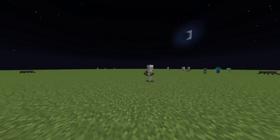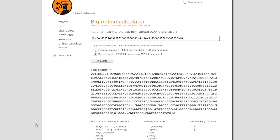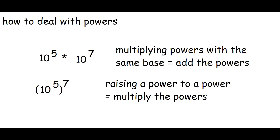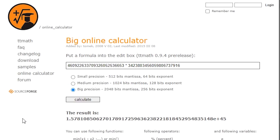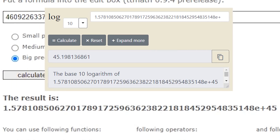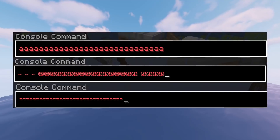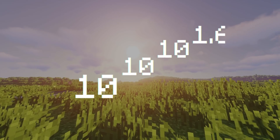Now we take the number of possible entity configurations and possible Minecraft block configurations and raise the block configurations to the power of entity configurations. According to the rule of powers, raising a power to a power means you just multiply the exponents. So doing that, the final exponent we get is 1.58 quattuordecillion, or 10 to the power of 45.2 — the kind of number you would see in Clicker Heroes. And so, the number of possible Minecraft worlds, carried by command block lines and entity configurations, is 10 to the power of 10 to the power of 10 to the power of 1.65.